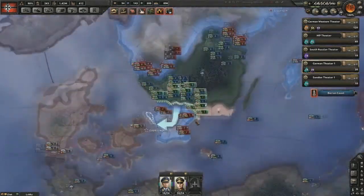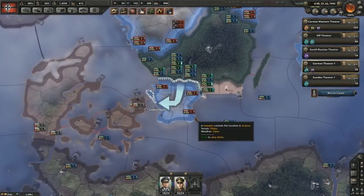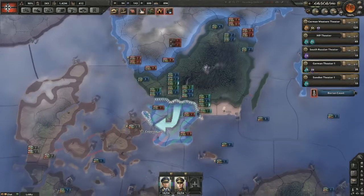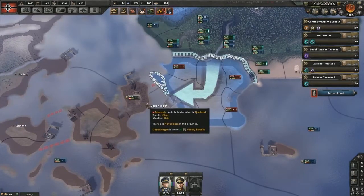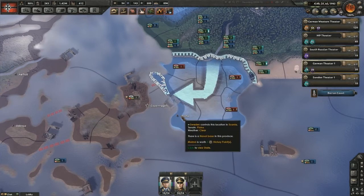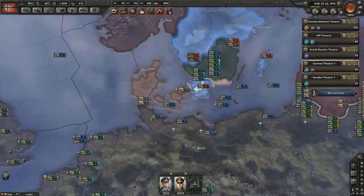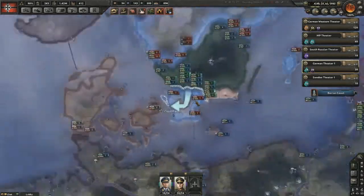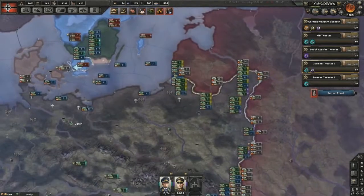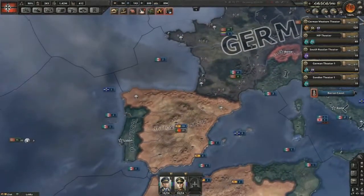You're up in the Swedish theater, right? You've got your 10 divisions up there? Currently we were redeploying south to take Copenhagen. I initially made the mistake of trying to push north, then realized you actually meant to clear out the south. I have a plan all set up — I was just waiting for the divisions to get into position. Great.